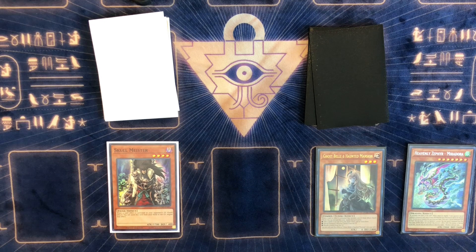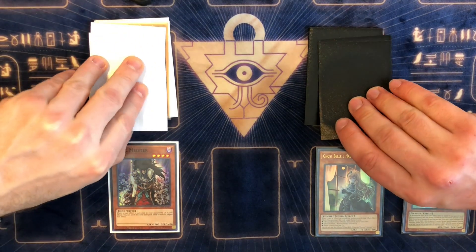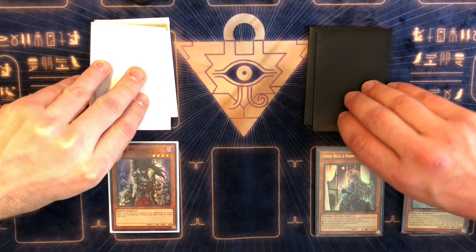I like Ghost Bell too, but Skullmeister is a really great card. It's not a hard once-per-turn, so you can activate multiple copies in a turn. Ghost Bell hits a lot of different things, and it's important in the meta — stopping things that activate in the grave or banish, which is a very heavy part of the format right now. I like Ghost Bell for that reason.